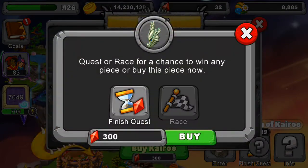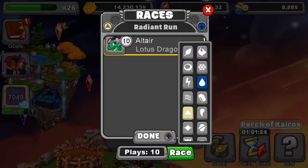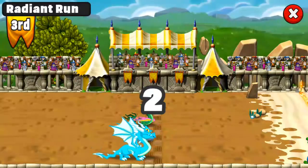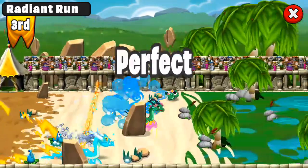We're going to do some races. I think the best way of getting him straight away is you go into there and press race. I think you get a better chance of getting another thing of your choice. So let's do it.